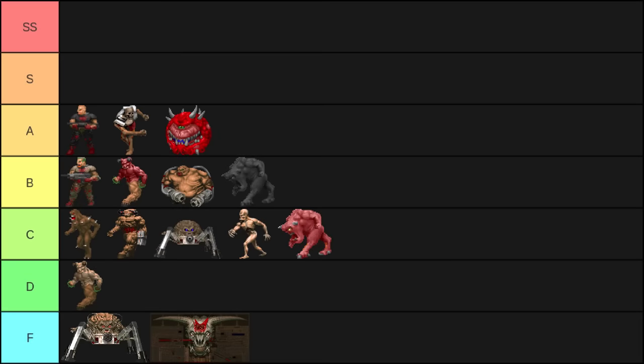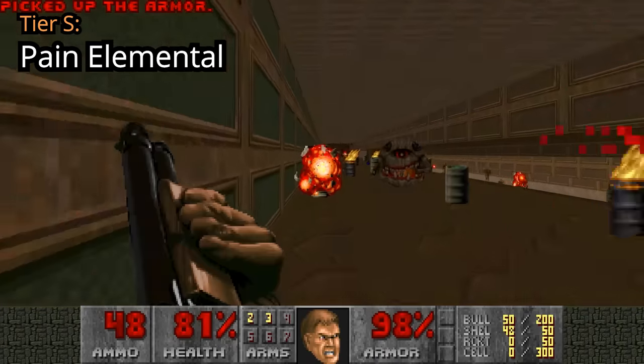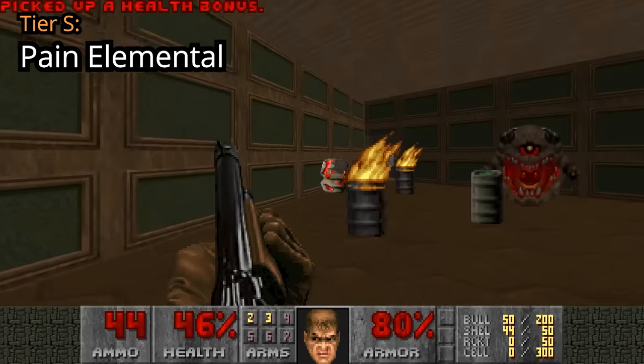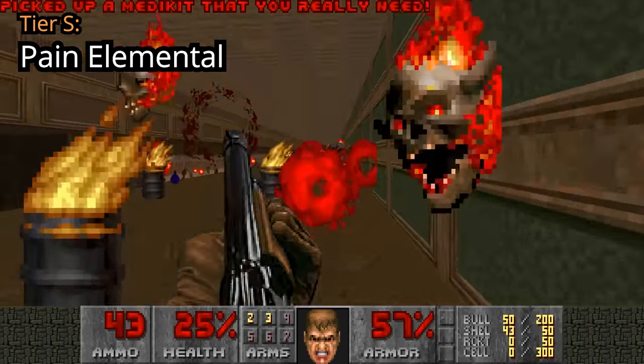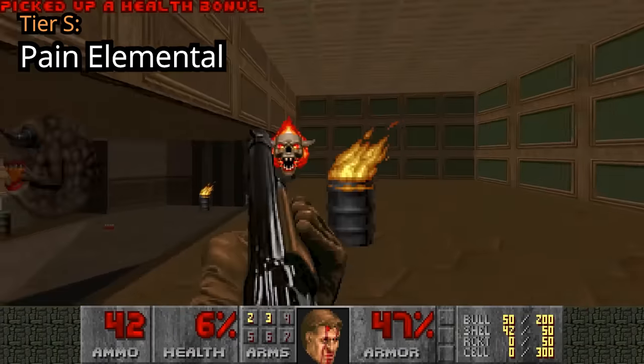Now comes the worst of the worst — Tier S. Pain Elementals will just spam up the entire room with Lost Souls. That 21 Lost Soul limit will not save you. They will make whatever room you're in extremely chaotic and reduce mobility to nearly non-existent. Good thing these meatballs cannot respawn, or they would have been SS'd here.